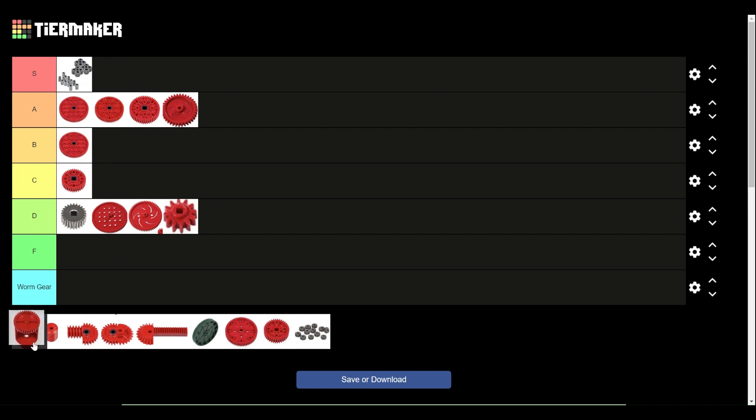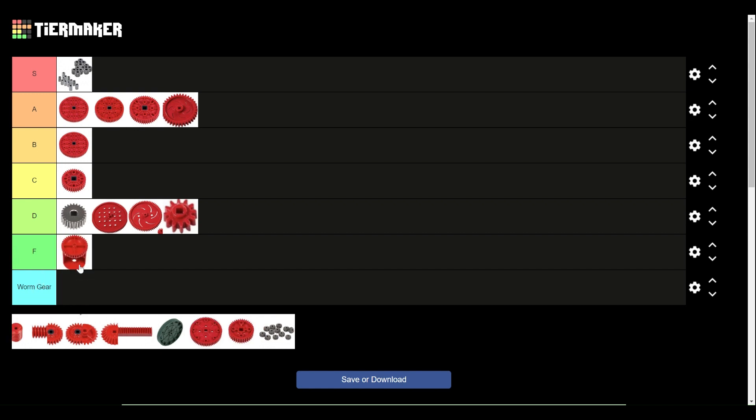Next up we have this thing — Vex calls it the differential hod, I think. I've never seen anyone use these for differentials. It's just a 36-tooth gear with the hole drilled out so you can't run a shaft through it. I really don't know why anyone would ever want to use these on their robot. Definitely an F tier.